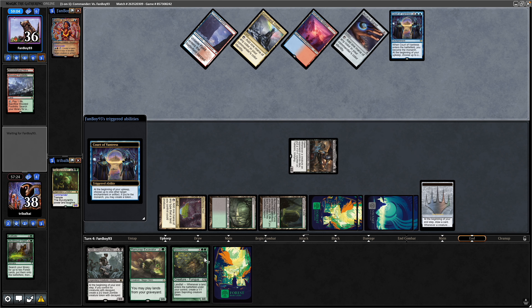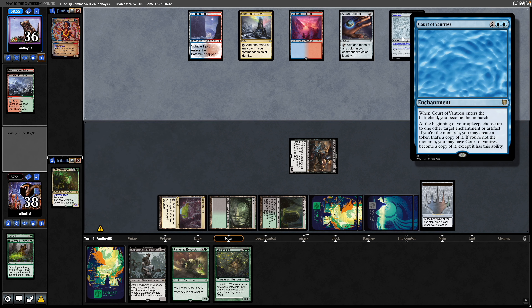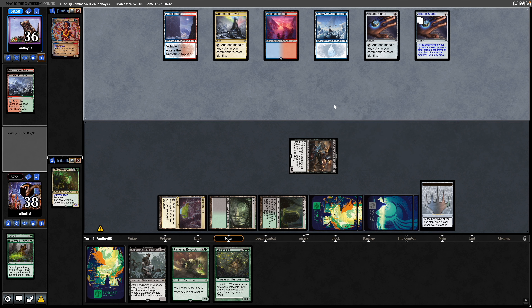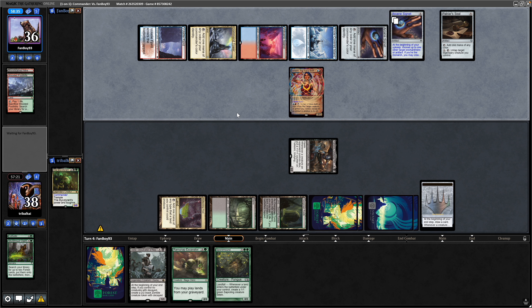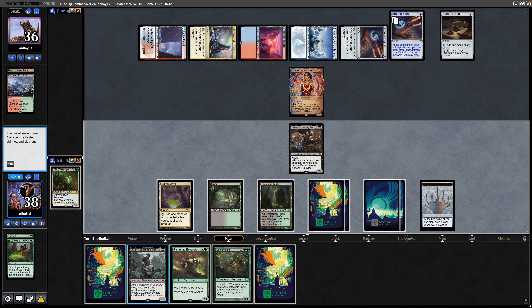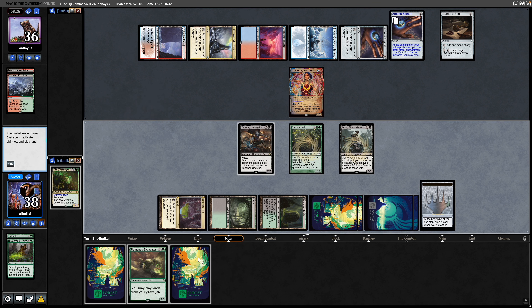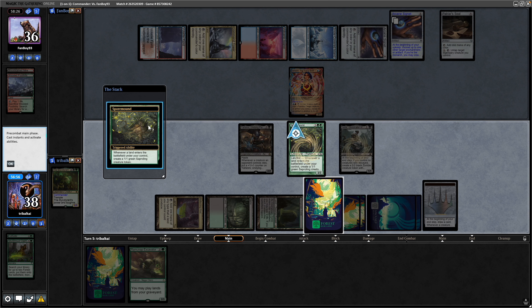Draw into another land — could do with a fetch, because we've got the Ramunap available to us now, and that obviously goes really well with the Spore Mound. The Court of Ventress becomes a copy of the Arcane Signet, then a Patria Seal will be able to untap the Aheni; no means of haste for our opponent yet. But there is the commander, so are we to assume they can protect it? Probably best to start getting some creature sacrifices now, so we'll play out the Spore Mound. Get down the Jadar as well. Drop a land into the enchantment, makes our first Sapraling.